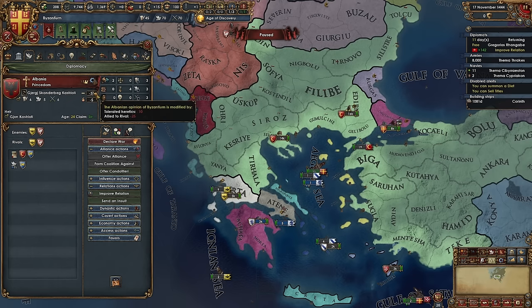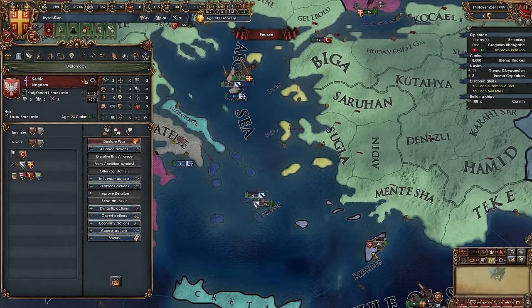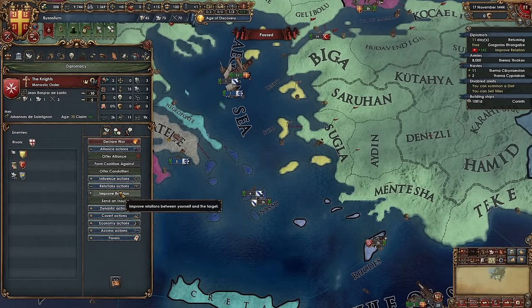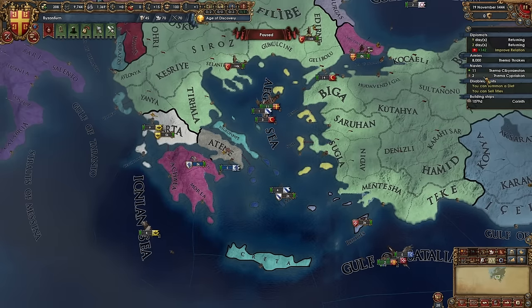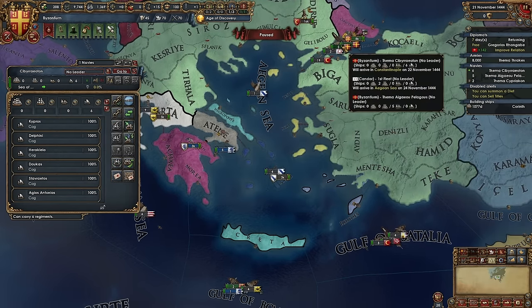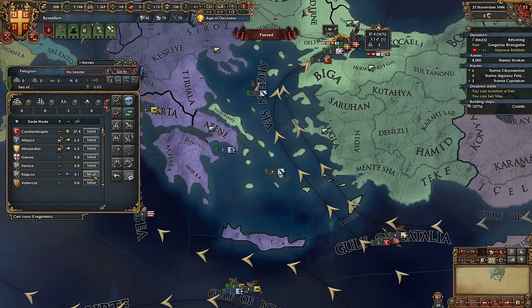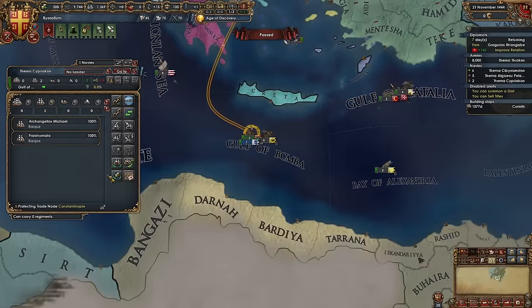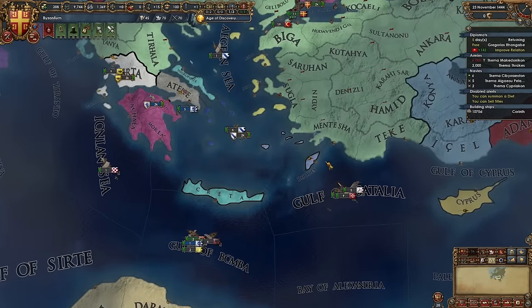We also need to be friends with Albania. Let's send a proclaimed guarantee on these guys. Let's have these galleys hunt pirates in Ragusa and have these light ships also hunt pirates in Constantinople, so that way the Knights don't raid me. That would be ideal. Now we're going to try to attack the Empress day one. That's definitely the move.